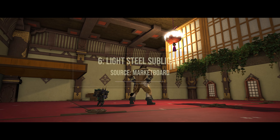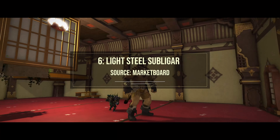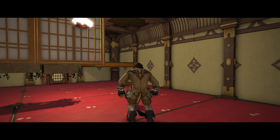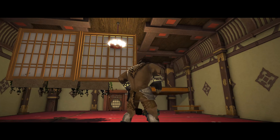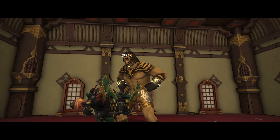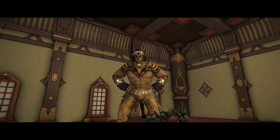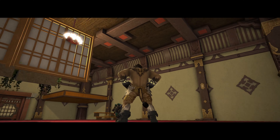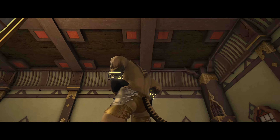Next up is something that everyone can appreciate: the Light Steel Subligar. If you are going for that gladiator look — but like that naughty gladiator look — this is definitely a good one. It's something where there is more material on it, more on the hips, but I would wager that it's getting closer to Type 2B than it would be to the Coral Beach Briefs. I definitely think this is a glamour piece worth everyone investing in.